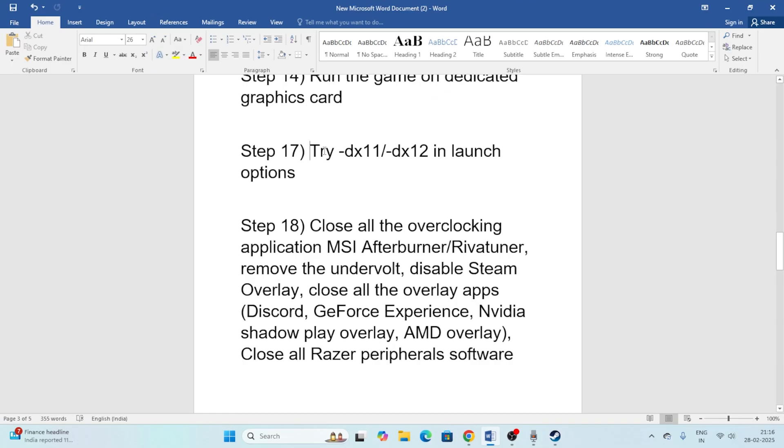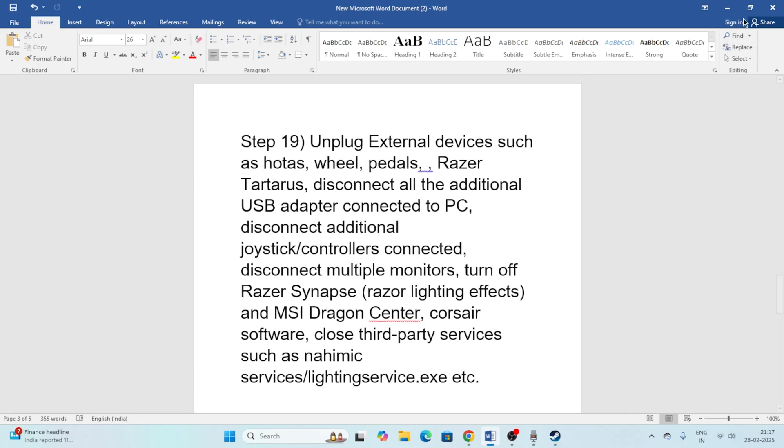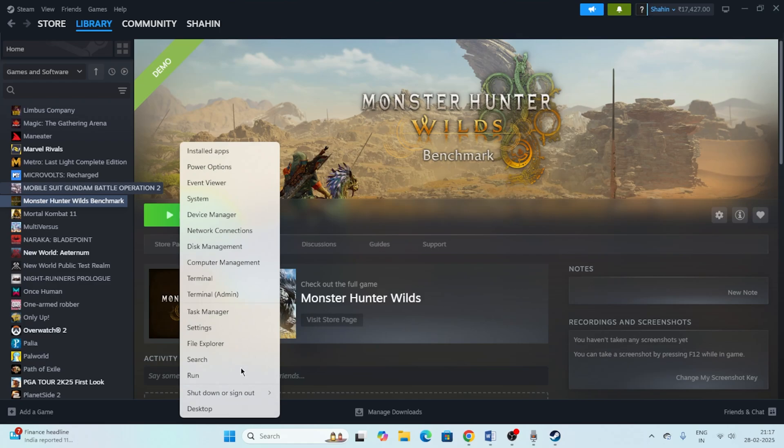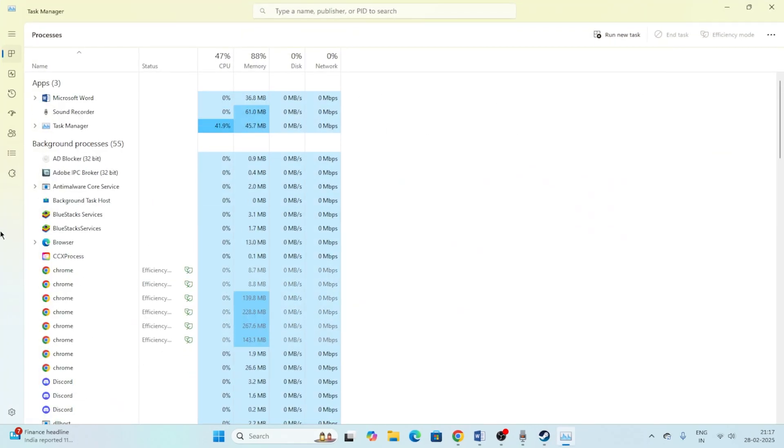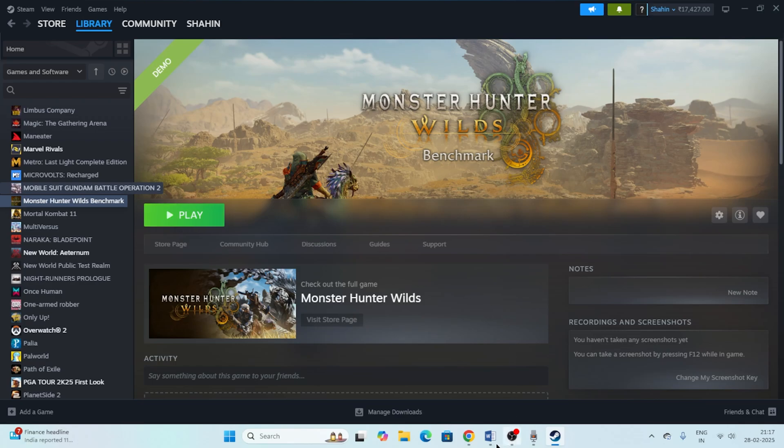Also, close all overlay and overclocking applications such as MSI Afterburner, RivaTuner, and disable the Steam overlay. Open Task Manager, and end tasks for things like Discord, Epic Games Launcher, and any overclocking or overlay software you find running in the background. Once removed, try launching the game again.